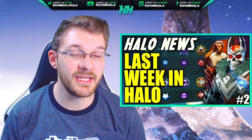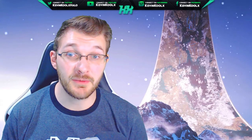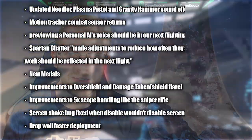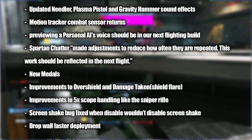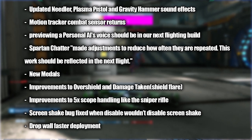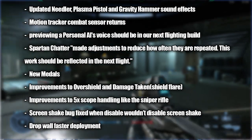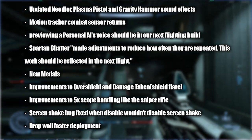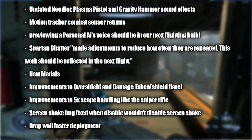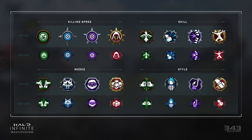Here's a quick rundown of all the new changes coming with Halo Infinite for this flight. We're going to have an updated Needler, Plasma Pistol, and Gravity Hammer sound effects. The motion tracker returns for the radar, so if you're moving at walking speed you'll be showing up on the radar — unlike the previous flight where you only showed up if you shot or used your abilities. You'll also be able to preview the voice of your AI companion, and Spartan chatter will have some adjustments so you'll be hearing certain phrases a little less often. The new medals showcased in our previous video will be making an appearance in this next flight as well.